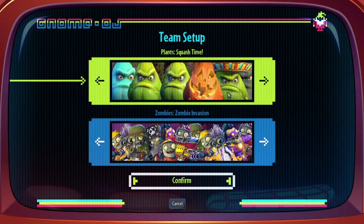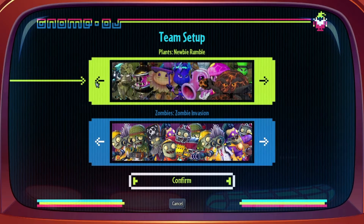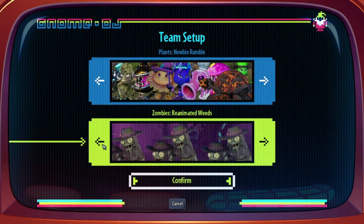Why does Squash here have a Mexican hat? Why is Spooky Squash here, why is there a Blue Squash, and why is there a Stone Squash or whatever the hell it is? I think Gabe is quickly becoming a PopCap dev.